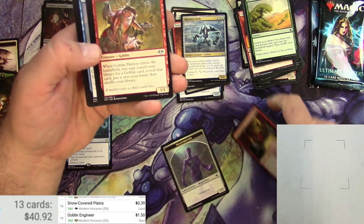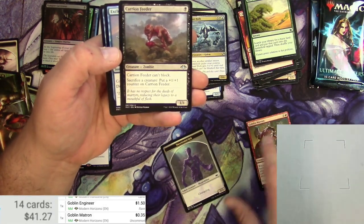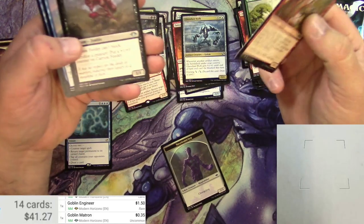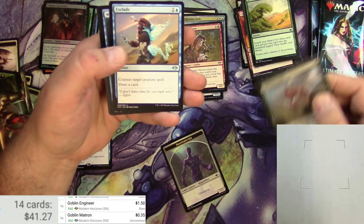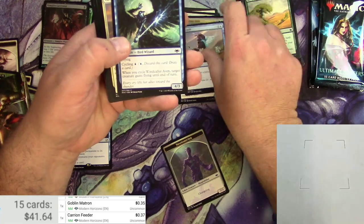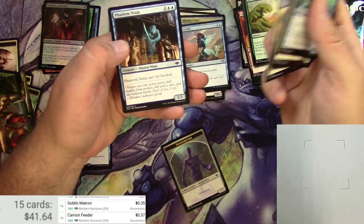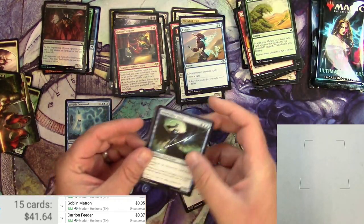$1.50 for the Engineer. The Matron — isn't that a reprint? Carrion Feeder is a reprint. $0.35. Nothing big. Carrion Feeder is $0.37. Exclude and some commons — got some Slivers. Phantom Ninja.